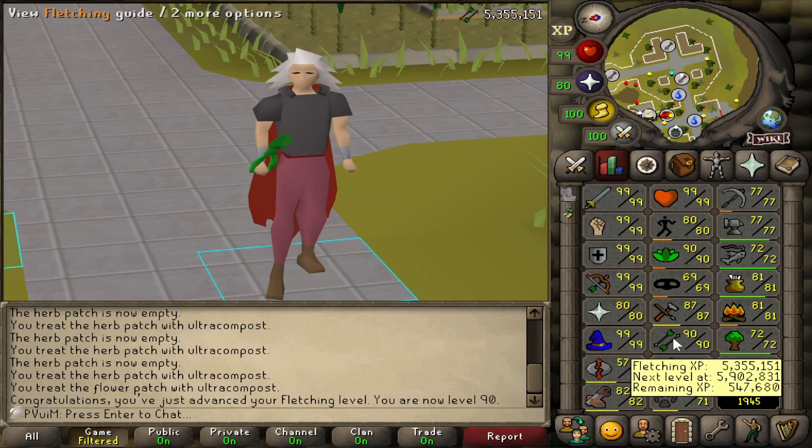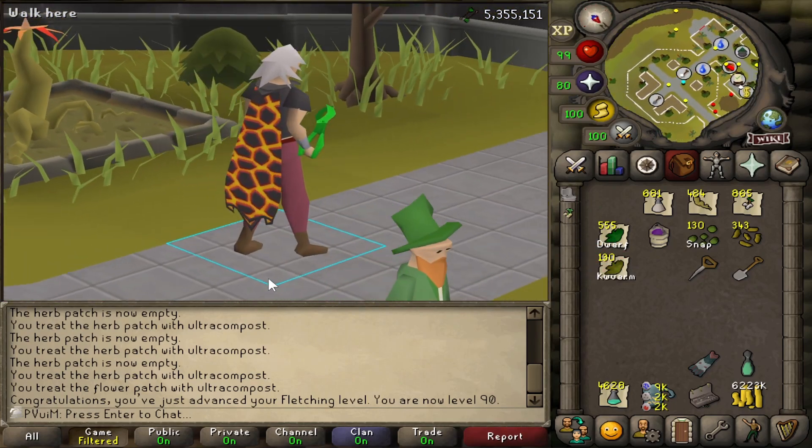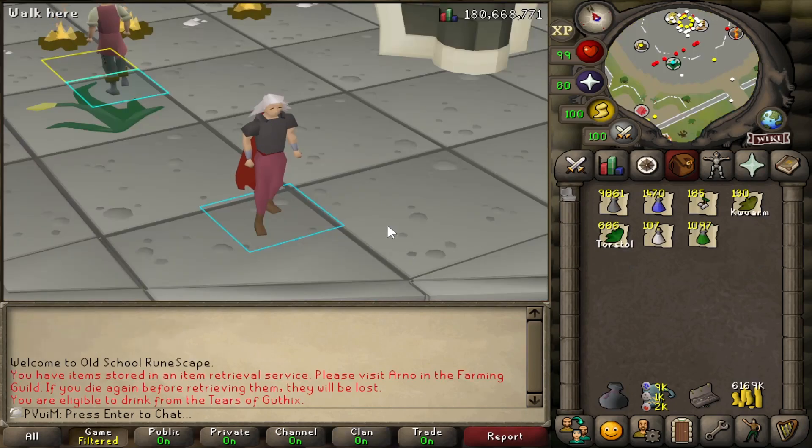After quite some time we are finally done with farming and fletching. We're at 90 Fletching now, which is the level we need to plus-five boost and make our dragon darts. We're not going to do that right now because if I somehow get dragon darts from content I'll have two separate stacks, which we don't want. But in the future we're definitely going to make them because I'd like to do some speed running at some bosses.